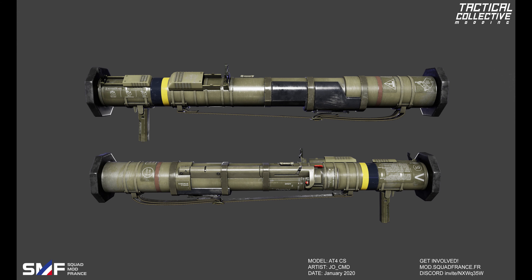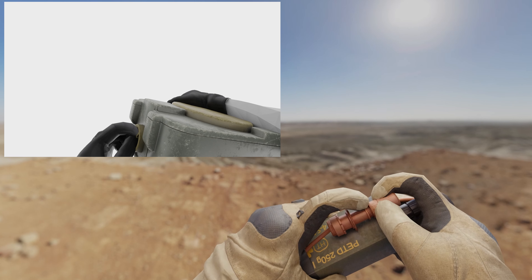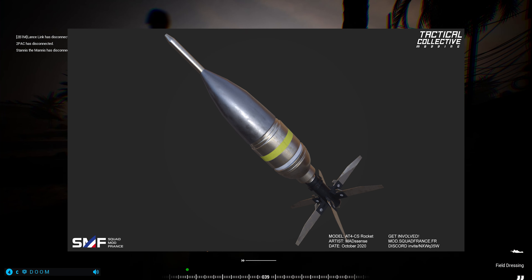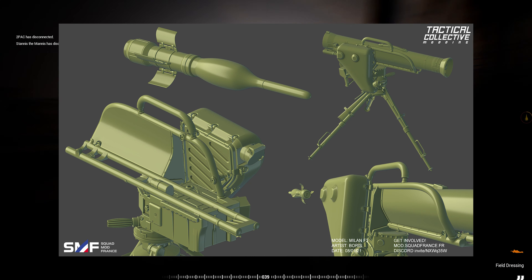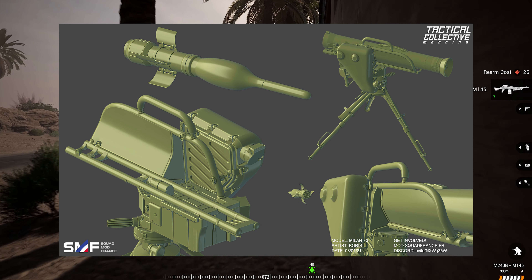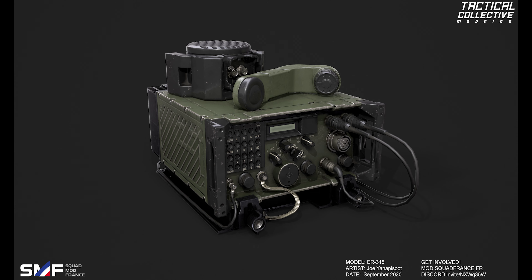On top of that you also have sneak peeks of the AT4 for anti-tank. New custom animations for their combat engineer kit which has mines and C4, so a lot of work has gone into making sure that that's really good quality. A lot of work has also recently been done on developing emplacements, so here we see the Mi-Lan, which is an alternative to the Kornet and TOW from the other factions in Squad. You've also got retextures of grenades and different models for things like radios.